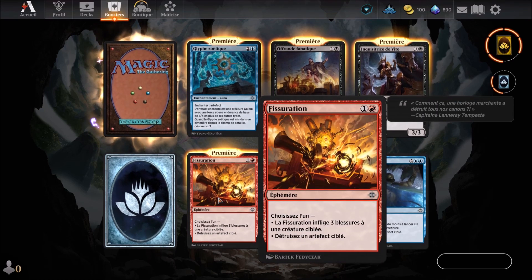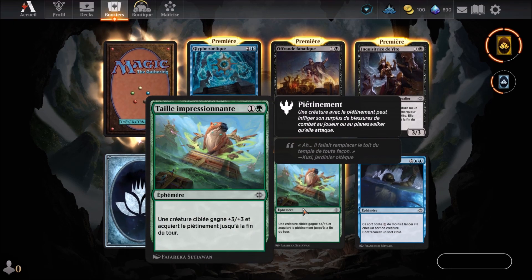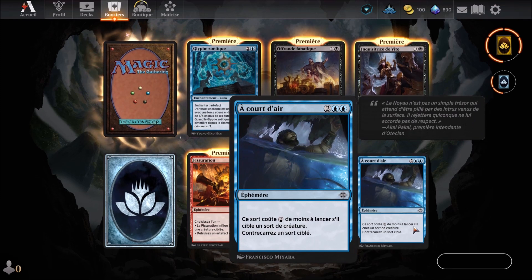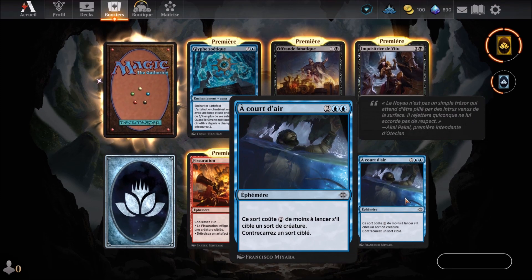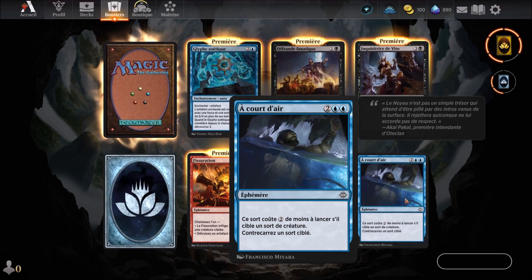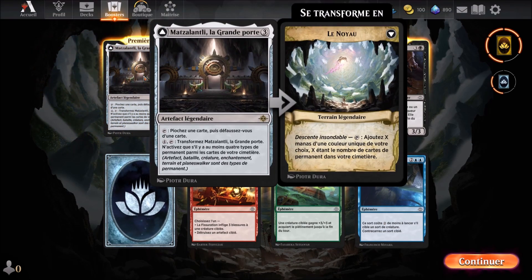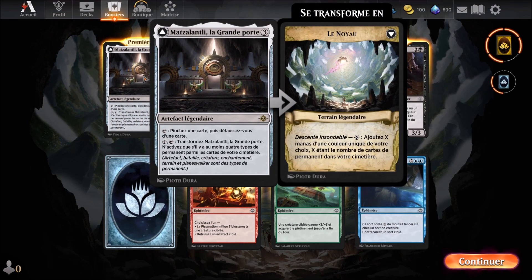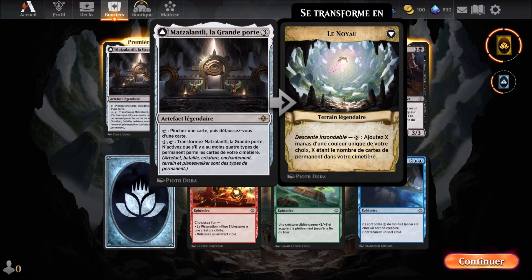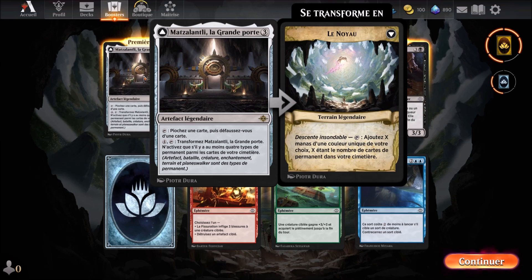Fissuration, a red card we know arriving in the 2nd round. Taille impressionnante, a green card we know arriving in the 2nd round. And finally, À court d'air — I think it's the duplicate — a blue card arriving in the 4th round that we know. We go to the last card of this booster: La grande porte, a colorless card arriving in the 3rd round, which we know.